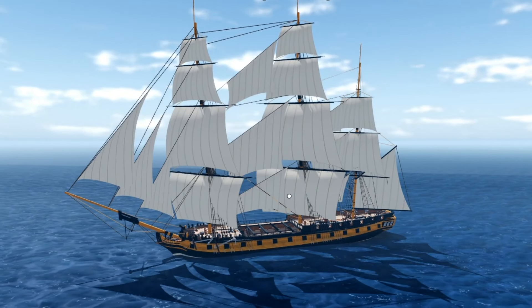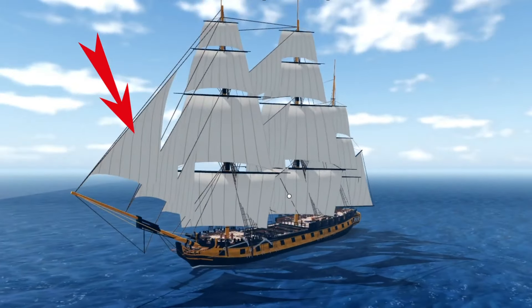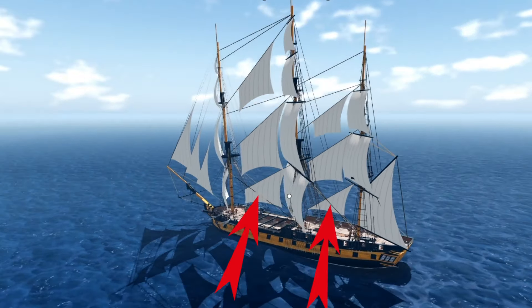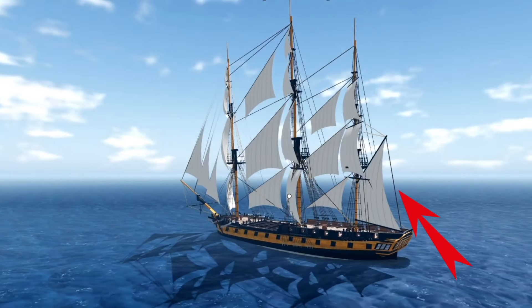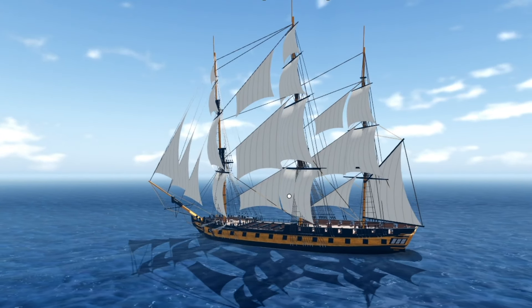There are different types of sails. These big sails are just called big sails. These triangle sails in the front, we are going to call the front Doritos. The other triangle sails over here, we are just going to call Doritos. And this shark fin sail in the back is just going to be the ass sail.